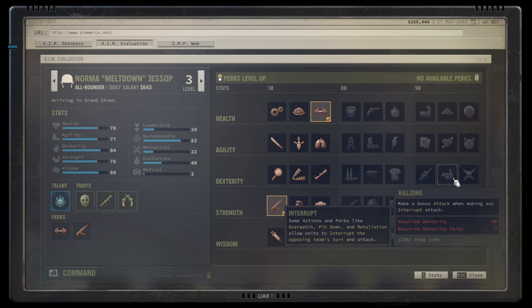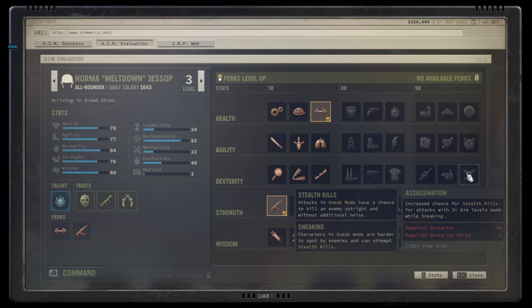Kill Zone is potentially the most imbalanced talent for overwatch builds. You attack twice for every trigger — twice for enemy movement, twice for them shooting, twice for them missing, twice for them hitting you. With enough ammunition, enemies in the end game typically cannot withstand more than two triggers. It's absolute S-plus for overwatch builds — otherwise skip it. Assassination increases stealth kill chance when fully zoomed in — A rating for snipers, which is likely when going deep into dexterity.